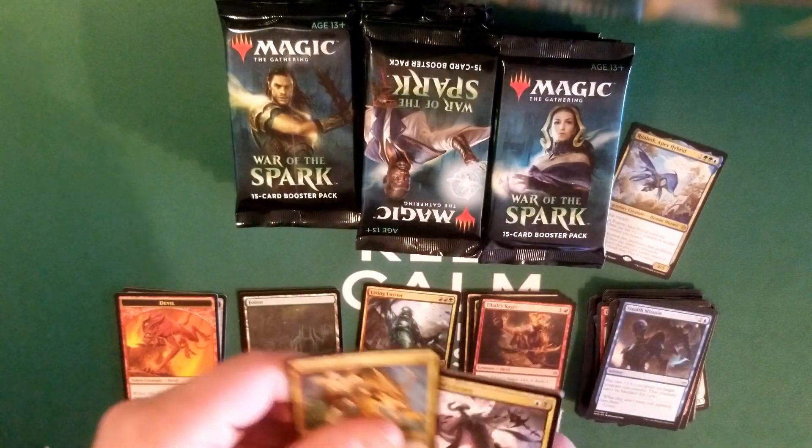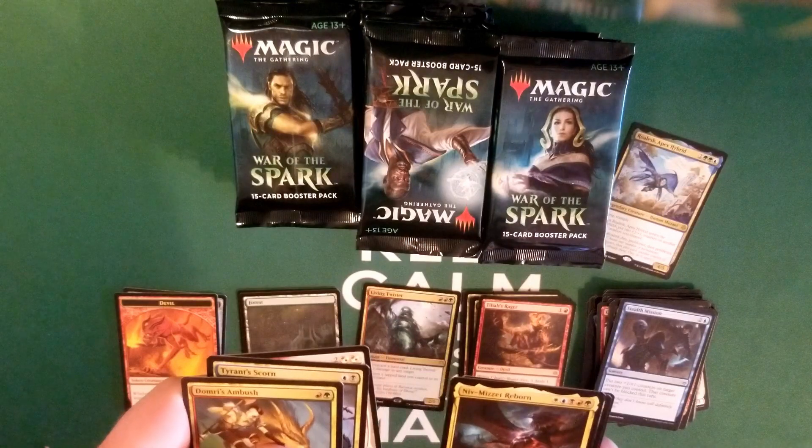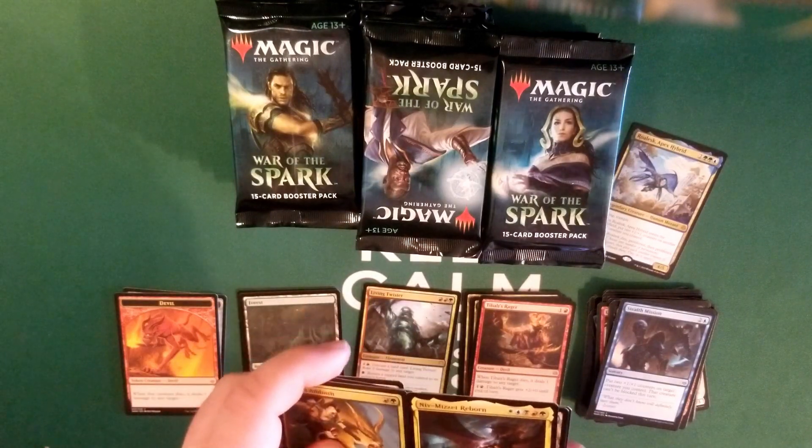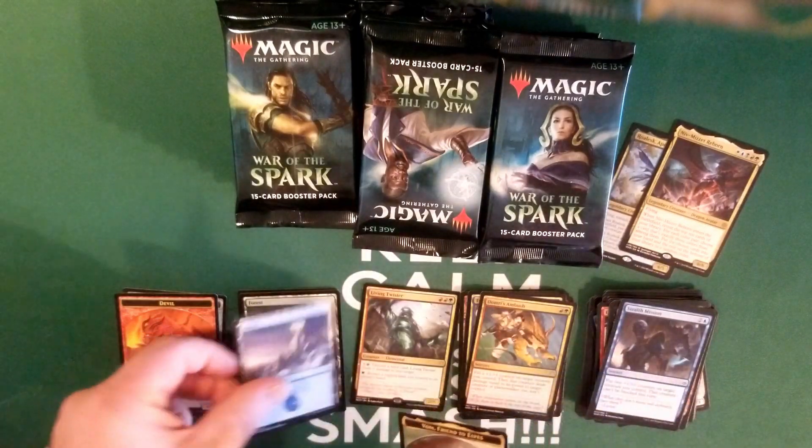Demir's Ambush, Hybrid Scorn. Nahiri. Niv-Mizzet Reborn — awesome, mythic pull, great card.